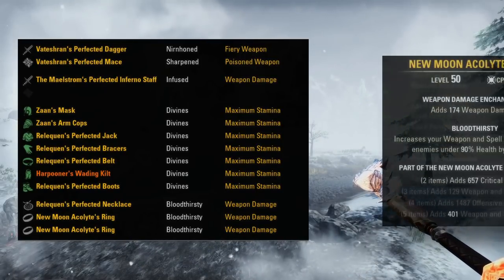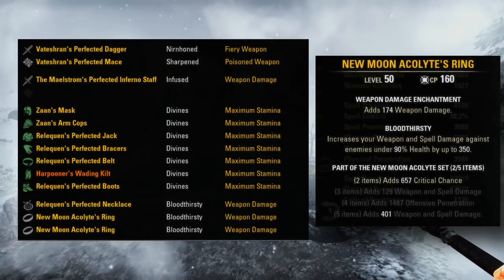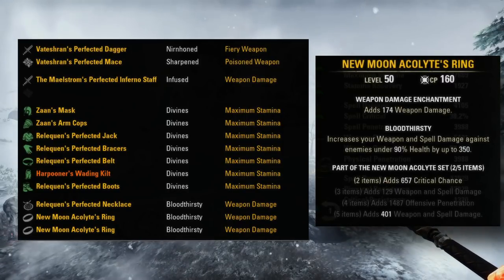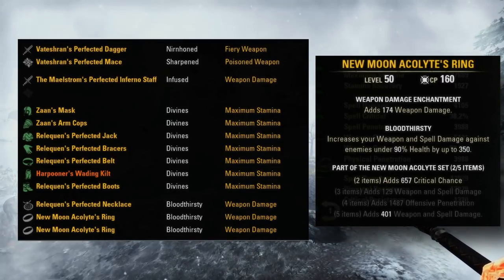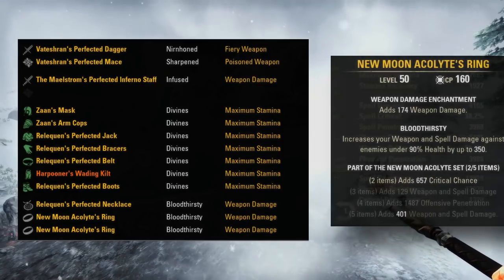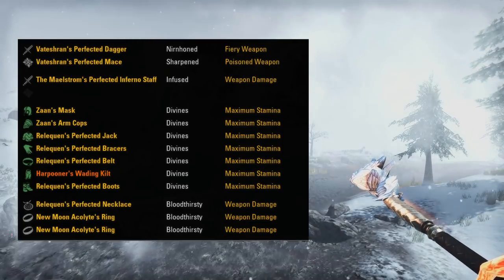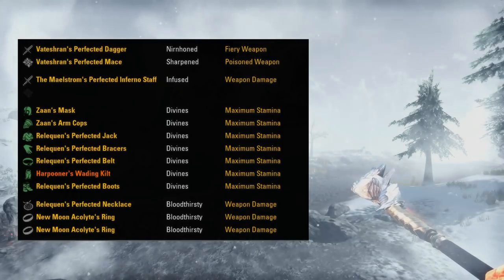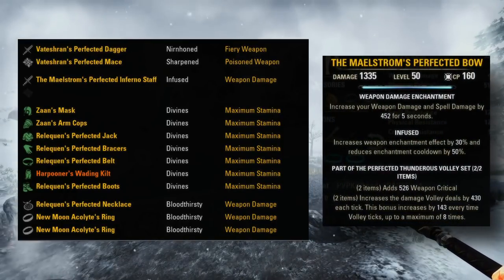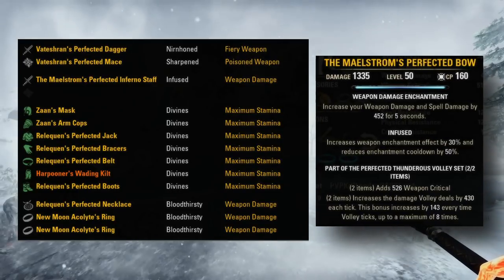For the 2-piece New Moon, I chose that because it gives both weapon and spell crit, though a 2-piece Agility would probably be nice here too. I liked having the spell crit because it slightly boosts a couple of our abilities that don't scale with stamina stats. And if you wanted to go a less hybrid route, more traditional, you could just swap the back bar to a Maelstrom Bow and keep everything about the rotation the same.